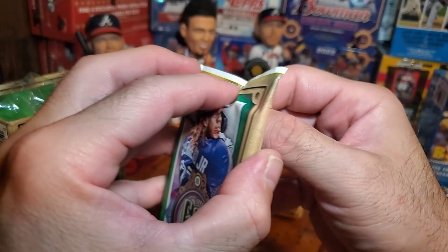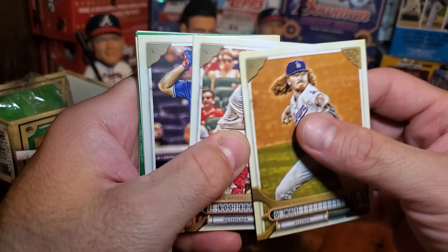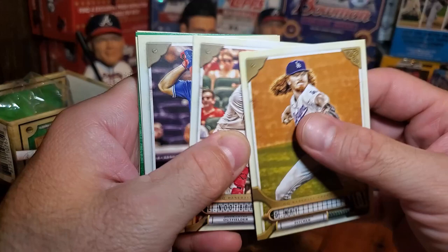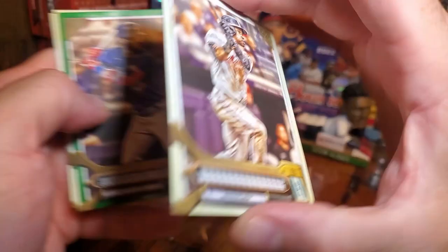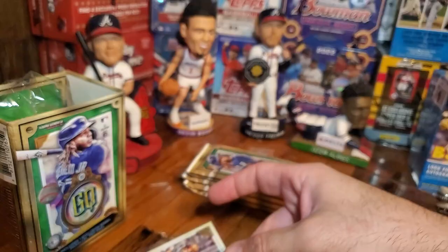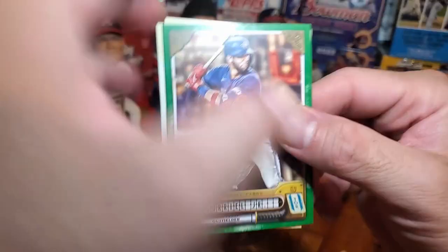Pack Two. Dustin May, Newt Bar, Vladdy Jr. — oh, here we go. Cedric Mullins. Look at that — missing name plate. Cedric Mullins, here we go. Nice.